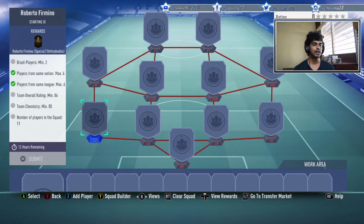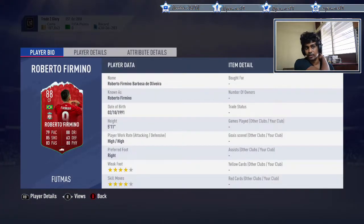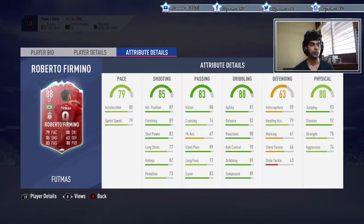Next up we have Bobby Firmino — rated 88, a plus-2 over his base card, likely because his UCL version is an 87. You need two Brazilian players and an 86-rated squad. This SBC comes in at almost 170K on both consoles. For an 88-rated tradeable Bobby Firmino, that is completely worth it. If you have untradeable players in the club you could do it much cheaper. He's got good pace, good shooting, good passing, and good dribbling stats.